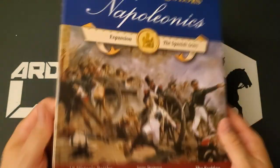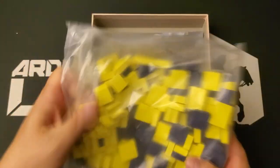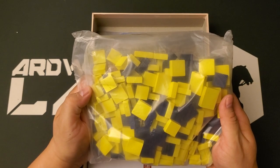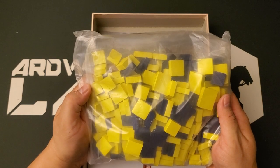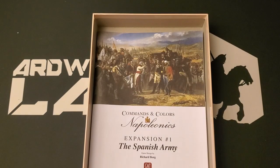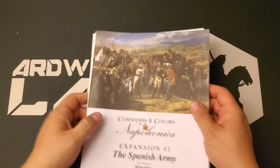So we have a thick-sided two-inch box here. We have a big bag of blocks and I'm not sure if it just looks like this because of the light, and I'm also not sure if you're going to see quite the vibrant shade of yellow that has been chosen for the Spanish Army. It is Traffic Cone Yellow.